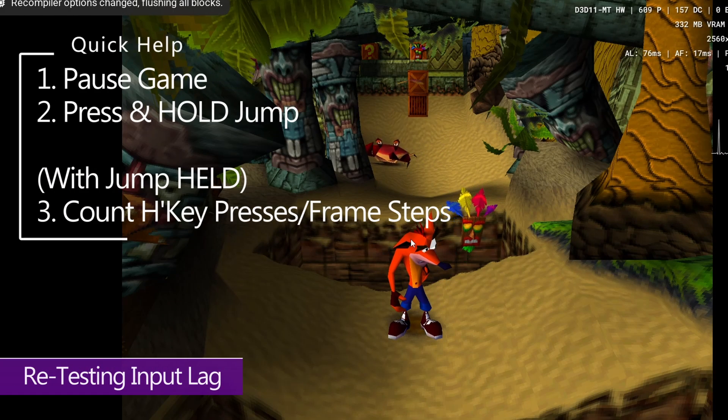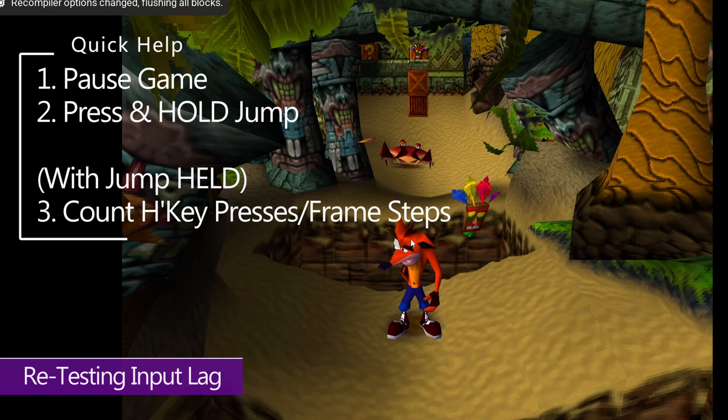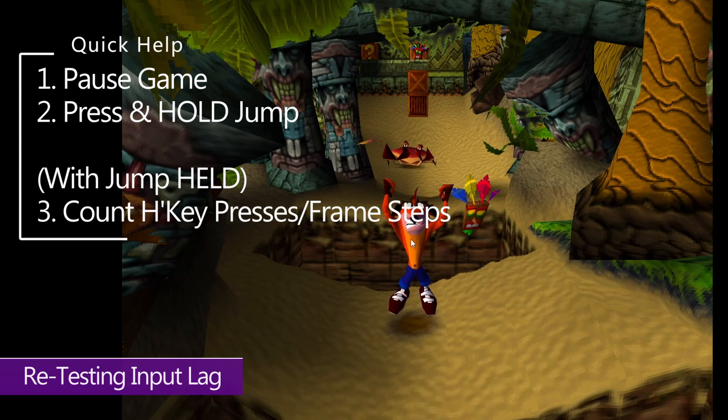Go back to the game, hit that hotkey we created earlier to pause the game, then press and hold the jump button and count how many hotkey presses it takes. One, two, three — and there you go. That's how to reduce your input lag with no fuss.